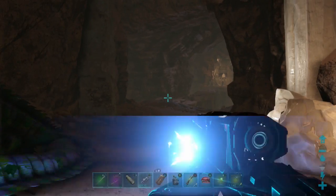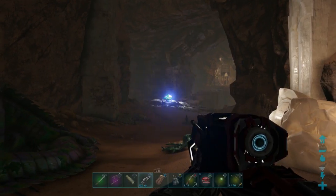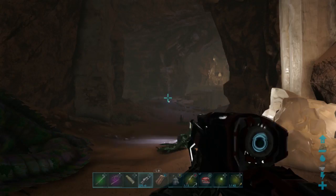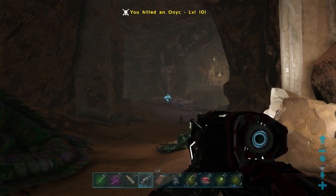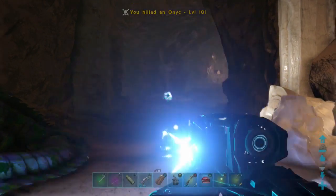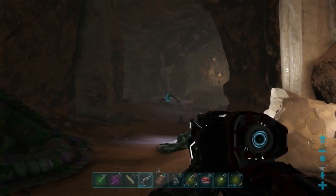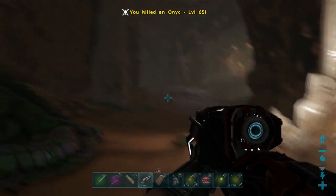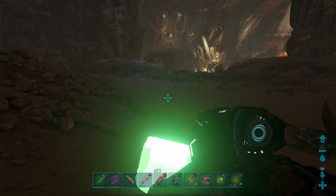Anyways, back to the tek rifle — this thing absolutely melts everything. Look at the graphics on this, I love how the light guides over the ground. That's cool, I love this thing. And this onyx is about to get torched.